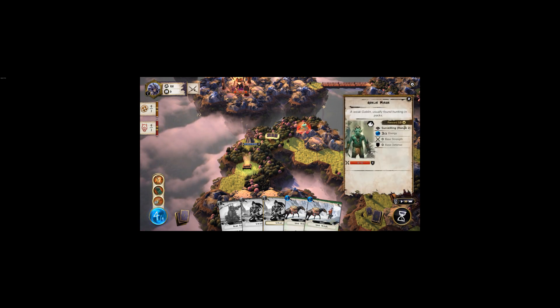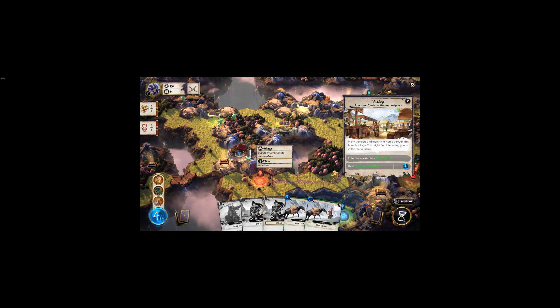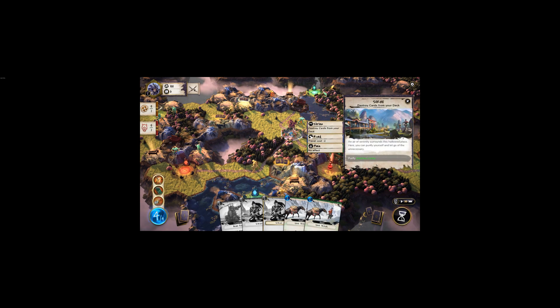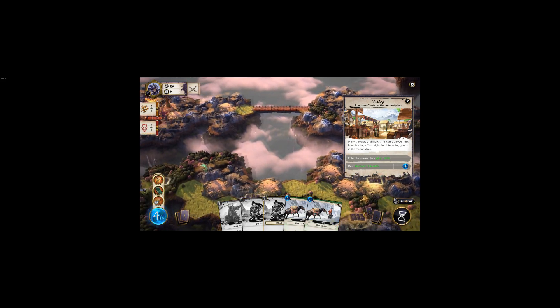Gold is what you spend at different buildings. Villages let you buy more cards. Some villages allow you to upgrade cards in your deck. Other buildings let you upgrade your base statistics for this mission only — not permanently. Shrines allow you to remove cards from your deck.